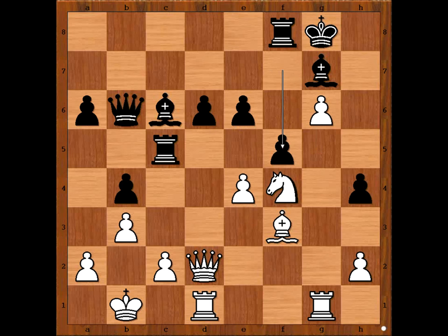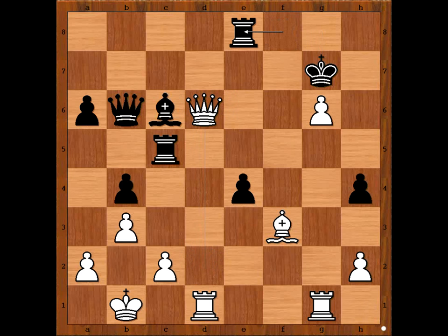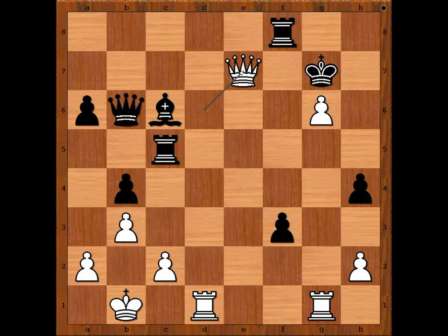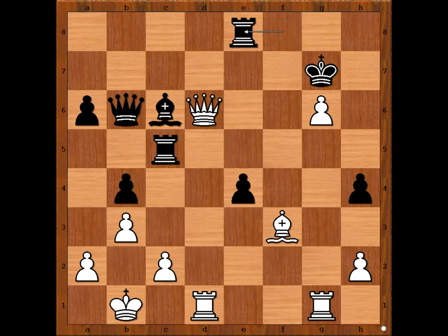Li Chao played f5. If fxg6, rook takes on g6. F5, knight takes on e6, attacking the rook and the bishop on g7. Fxe4, attacking the bishop. What is the best square for the bishop? You can take the rook, you can save the bishop, but what is the best move? The unplayed move is knight takes on g7, removing the king's defender. King takes knight, queen takes on d6. Rook to e8. If pawn takes bishop, queen to e7 check, king to h6, queen to h7 checkmate. So we have rook to e8, bishop takes on e4, rook takes bishop.